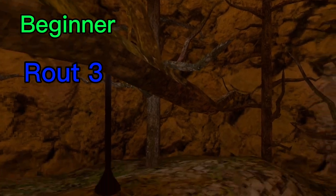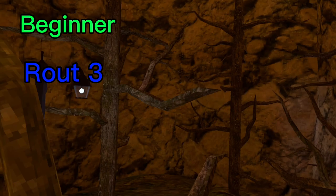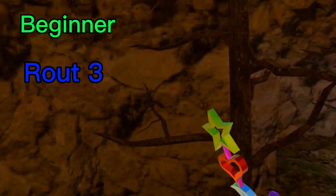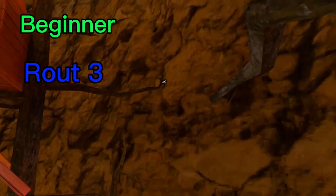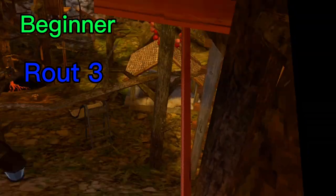The third and final beginner route is where you want to come from this branch, jump up here, walk over, jump onto this branch, and kind of do the same thing you've seen with all the other routes — jump up here and come over here, then try to make that jump.